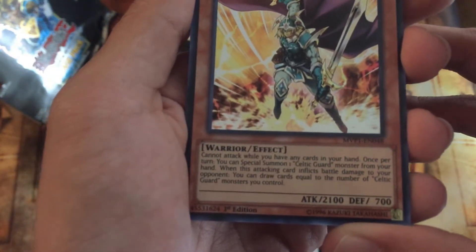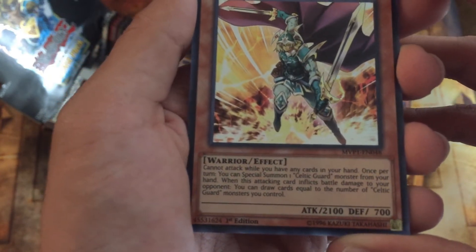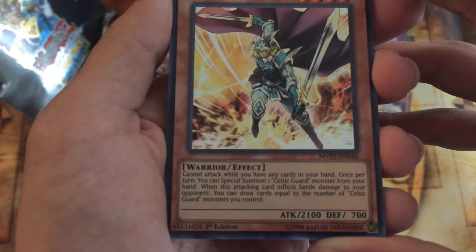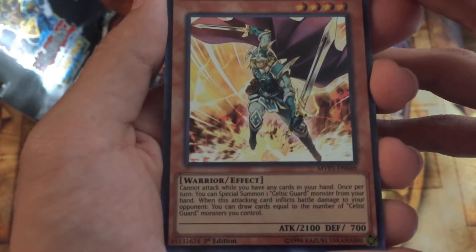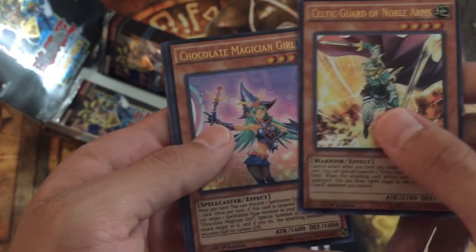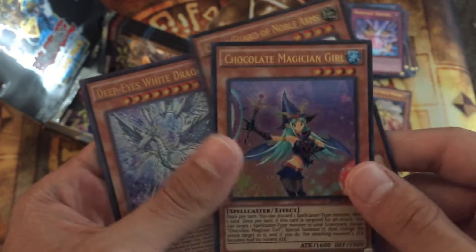What does he do? Cannot attack while you have any cards in your hand. Once per turn you can Special Summon one Celtic Guardian monster from your hand. When this attacking card deals battle damage to your opponent, you can draw cards equal to the number of Celtic Guardian monsters you control. Not too good, but still pretty cool. And Chocolate Magician Girl — awesome!